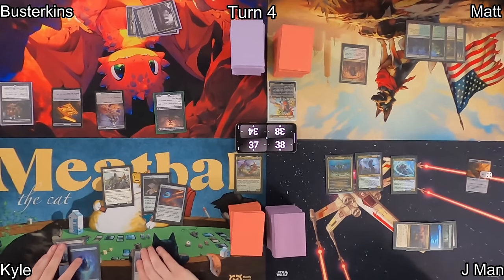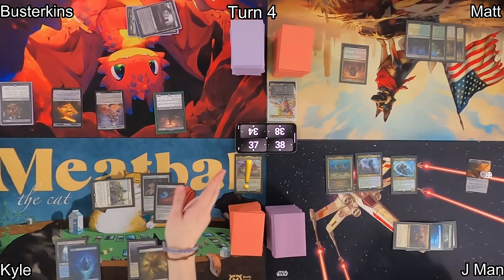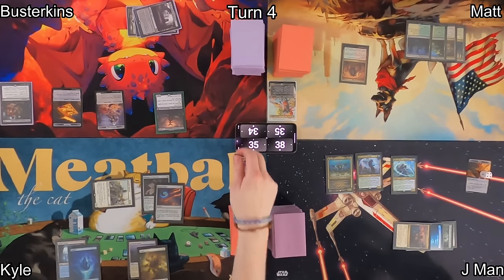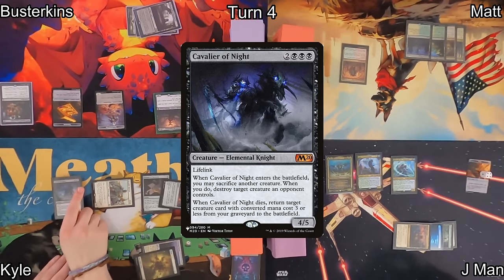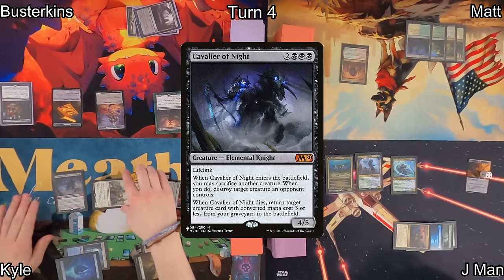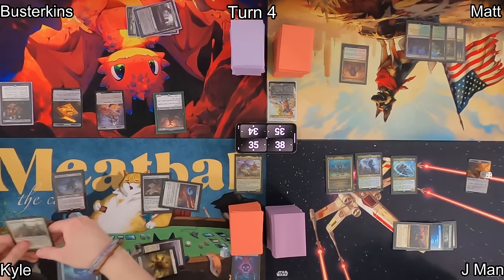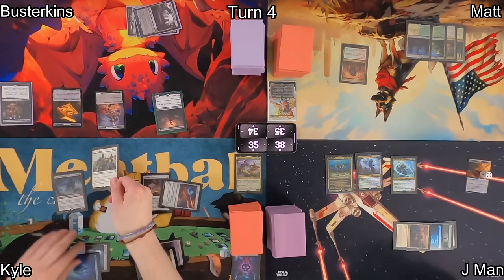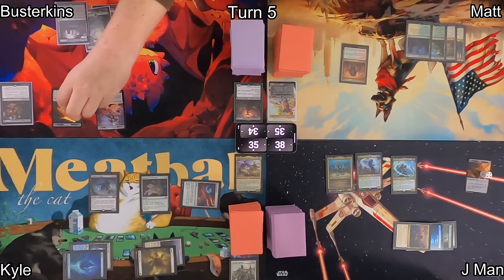Kyle moves into combat, swinging at Matt with Banalish Marshall, triggering his commander from Eminence — so he'll draw a card and discard a card, also losing two life from Sheoldred. He pitches a Plains to the bin. In his second main phase, he drops Cavalier of Night. When that ETBs, he'll sacrifice his Banalish Marshall and blow up Sheoldred. It's probably fine because he can get Banalish Marshall back on a future turn, right?